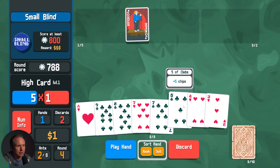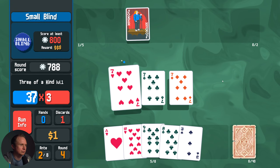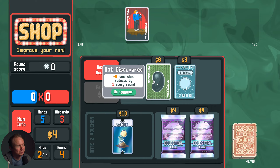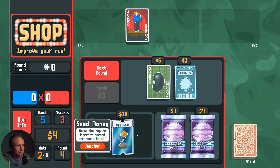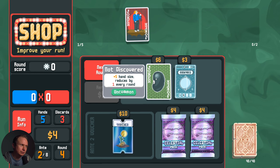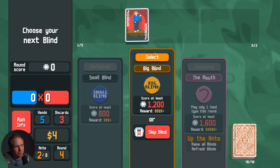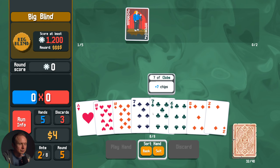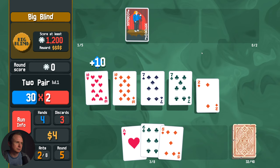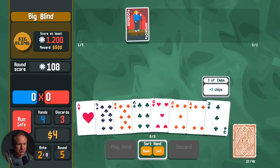We should probably make sure that we get the best hand we possibly can. We need to get something that's adding some mult, ASAP. Those are not it. We're just going to bleed out here for sure. Add a voucher to the next shop — we don't need that, but I think we're dead right here. Fives are our best option here, but they're only worth ten — only worth as much as a single face card ten.